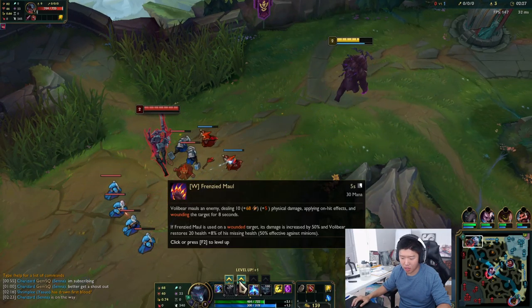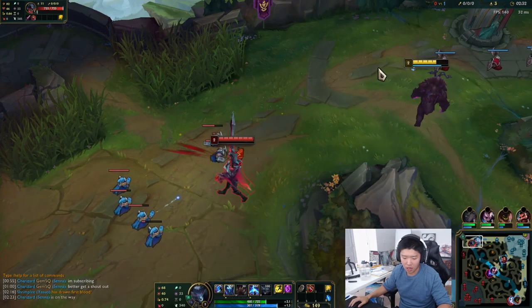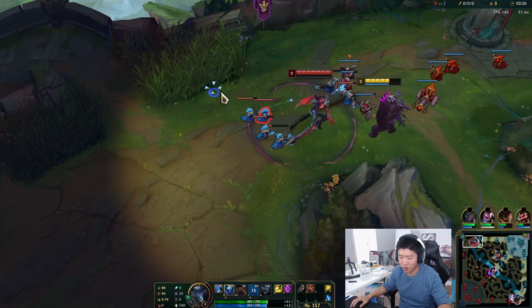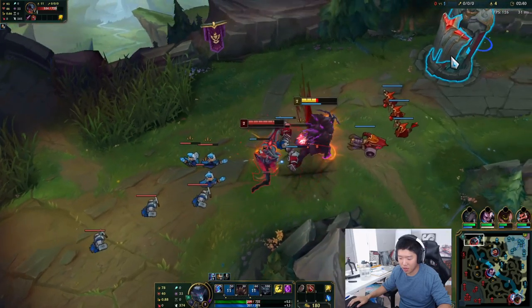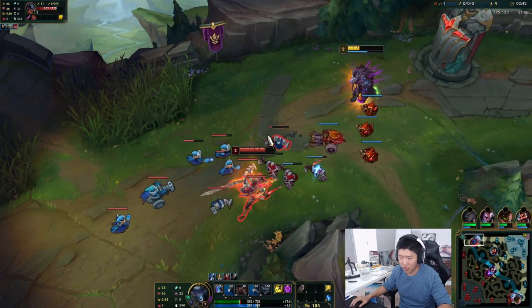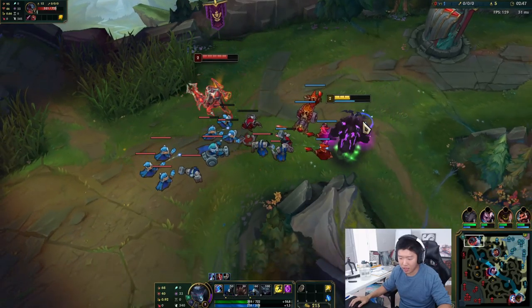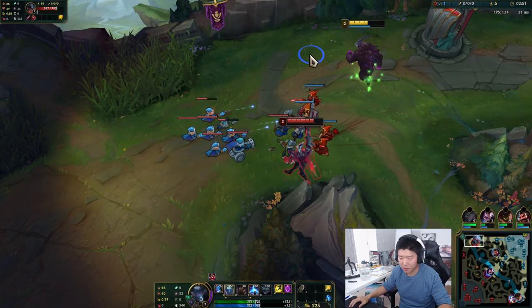It mauls the enemy and applies on-hit damage. Okay, Charizard, I just saw your message — thank you so much, my friend. I just stunned him. So if you land the Q, you get kind of like Volibear's old passive, I would say.